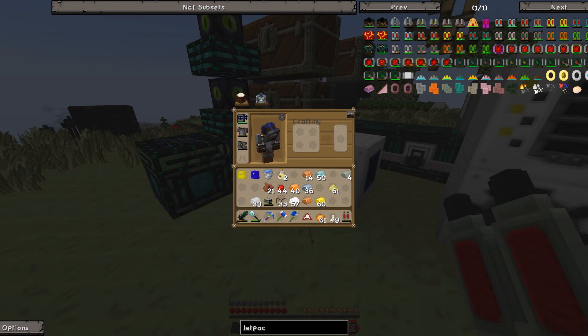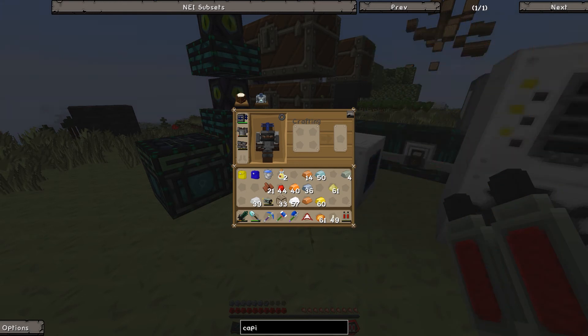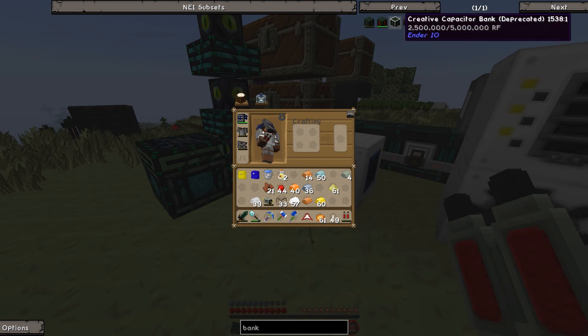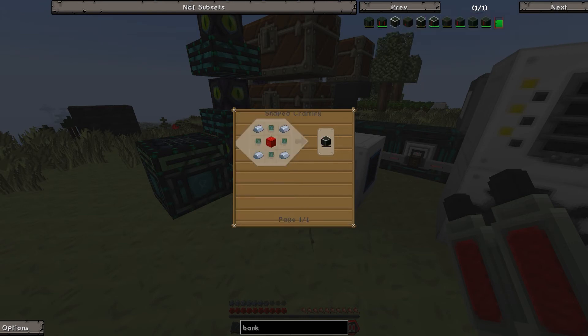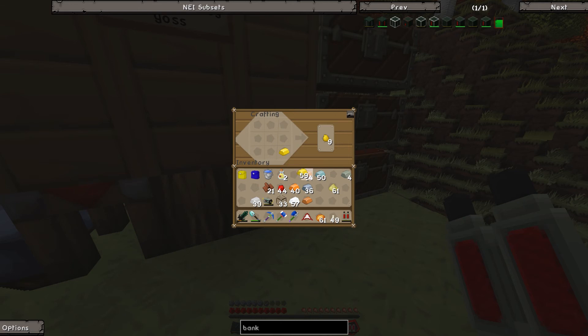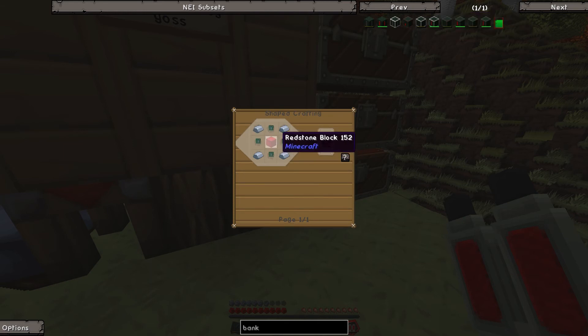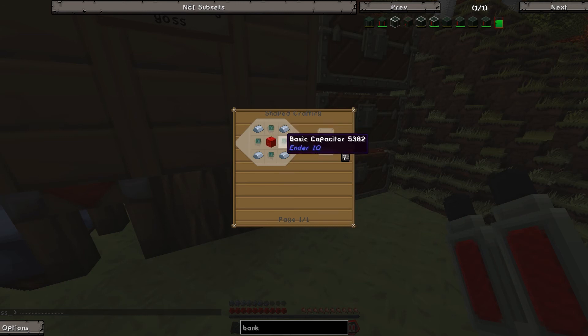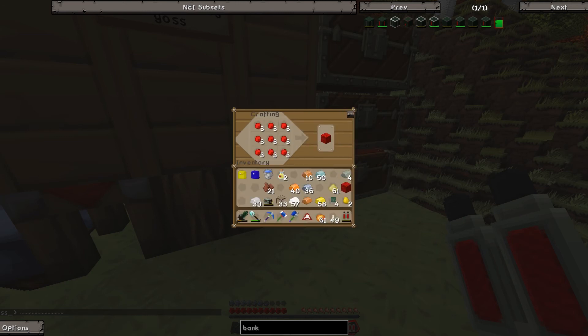We have a jetpack but no way of charging it! I'm looking for a capacitor bank — apparently that's what you use, one of these. Basic capacitor bank. Yoss was slain by King Slime! We need redstone, copper, and gold — we have all that stuff. Let's do this. We probably need this amount. I feel bad for you, Yoss, you died a little bit.